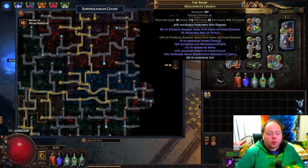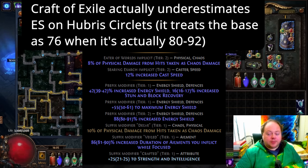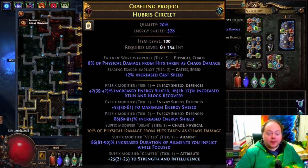However, people who are running Chaos Inoculation characters find that by far the best thing they can use is a Hubris Circlet with this mod. If you have a Hubris Circlet that has this 10% of physical damage from hits taken as chaos damage as a fractured explicit mod, and also has 8% of physical damage from hits taken as chaos damage as an Eater of Worlds aligned Exquisite or Perfect Tier Eldritch Implicit...